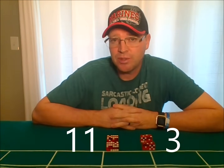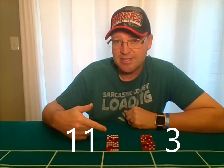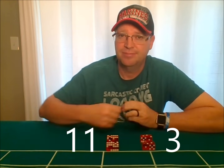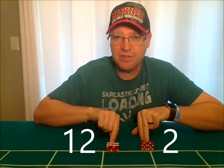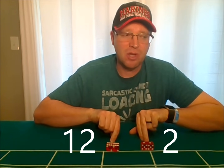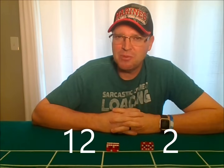Next are the three and eleven, each with two ways to roll. For the three: two-one and one-two. For the eleven: six-five and five-six. Finally, the least commonly rolled numbers are the two and the twelve — there's only one way to make each. These are long shots on the board. You can bet on them straight up, but in the long run you'll lose money, though they're exciting when they hit.